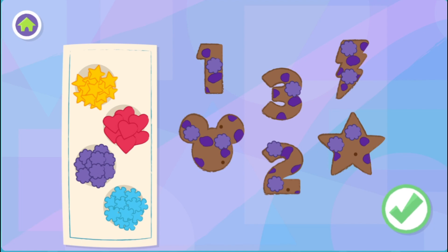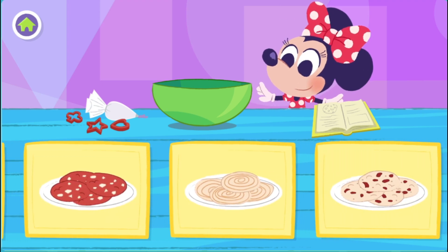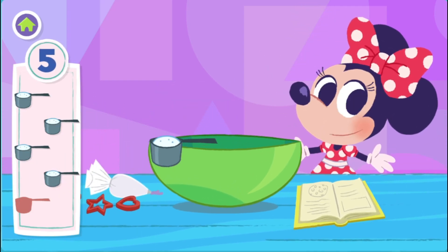Oh, thank you so much for baking cookies with me today. I hope we can do it again. Choose a cookie recipe. Mmm, cinnamon swirl cookies. Daisy's favorite. First, let's put all the ingredients into the bowl.